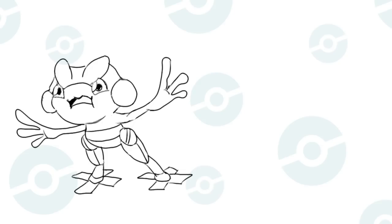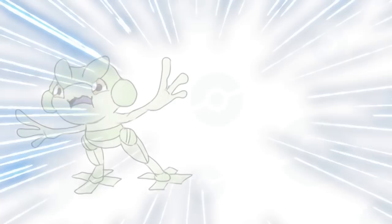We rarely see any animal-based ghost types — more often getting humanoid, inanimate, or amorphous inspirations. I wanted an animal that would normally lose its legs, necessitating robotic replacements. The chicken and the frog were my first considerations — their legs are eaten, so they would need new ones. I went with the frog. Behold Amphitate — a play on the words Amputate and Amphibian.